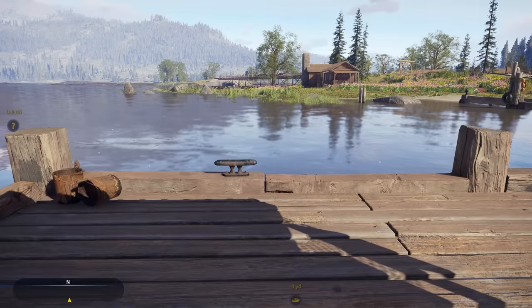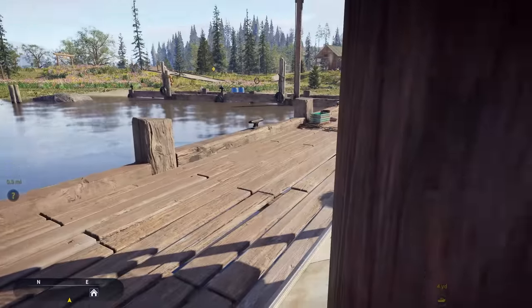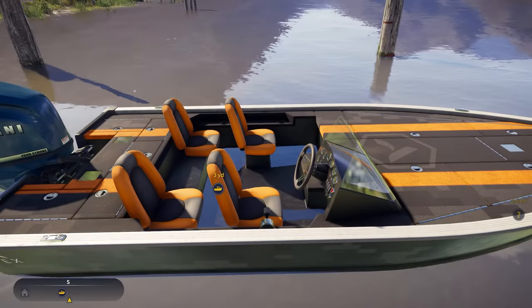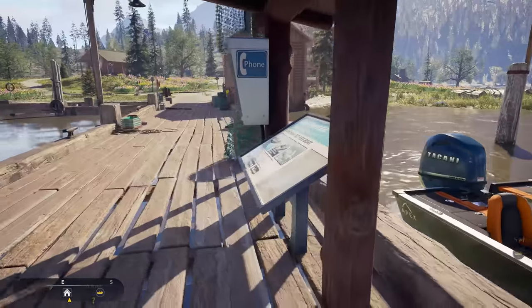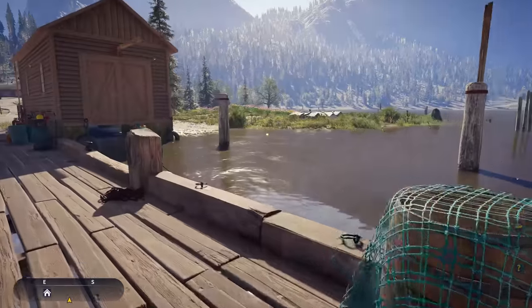When you get close to the outpost you can dock the boat — it'll just automatically do it for you. There's no other way to really dock the boat, but it will leave your boat over here. That's pretty much it when it comes down to it.